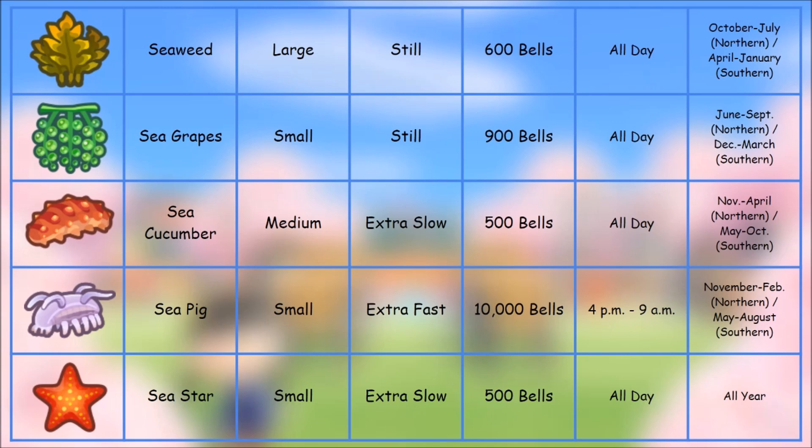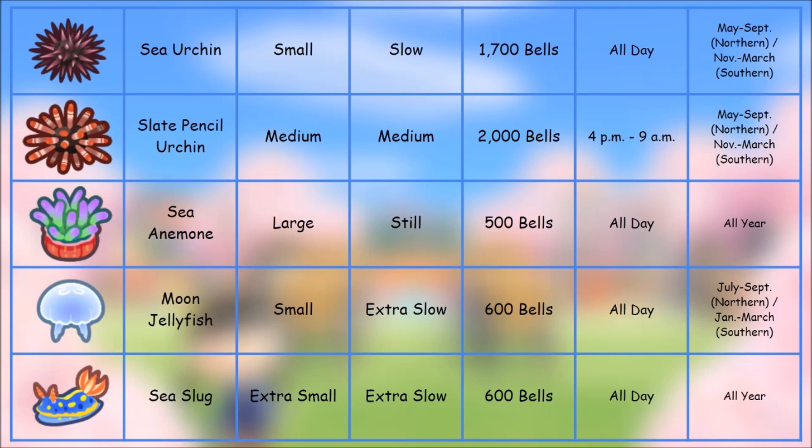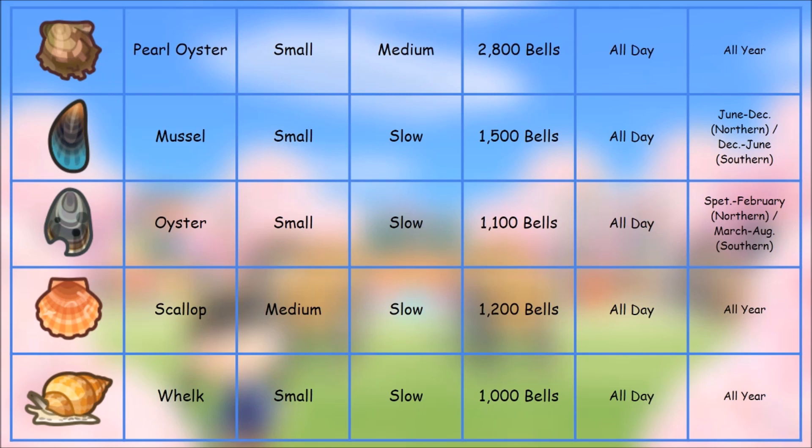The moon jellyfish is honestly probably the coolest one out of this batch. When you donate it to the museum, the moon jellyfish gets its own tank just south of the sea butterfly exhibit — there's a window in the floor and it looks absolutely incredible with all those jellyfish lighting everything up. The urchins are really cool as well, along with the sea slug. Pause the video and take a look at what you want to catch.